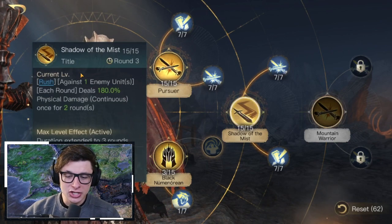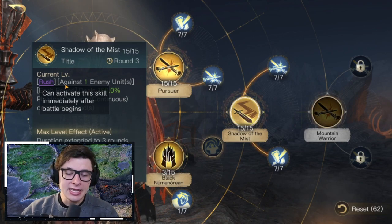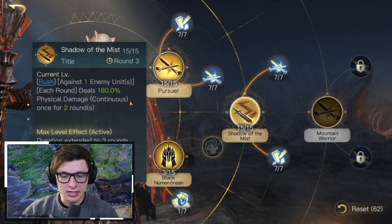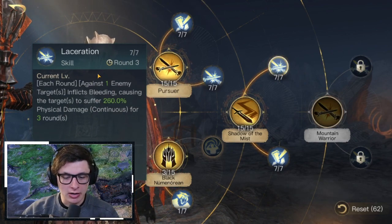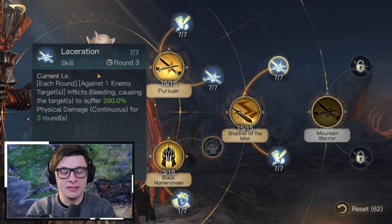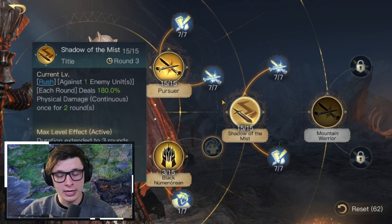Laceration inflicts bleeding against one enemy target, causing 260 physical damage continuous for three rounds. Shadow of the Mist hits first in round one via Rush, the bleed effect continues through rounds two and three, then Laceration kicks in on round four — so it starts as a bleed and ramps up to the higher 260 damage.